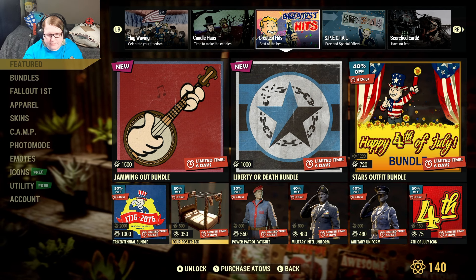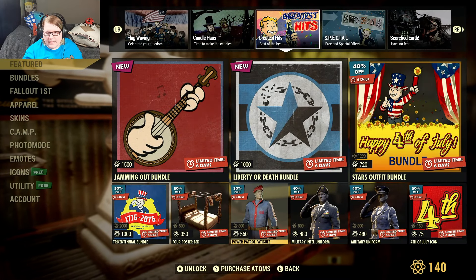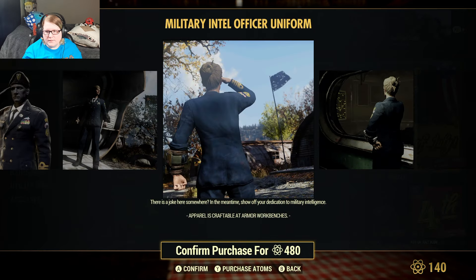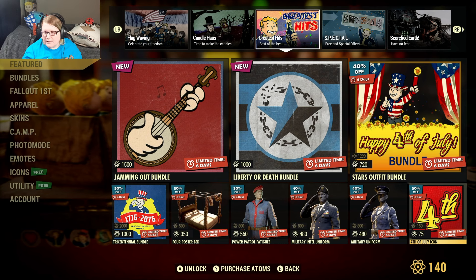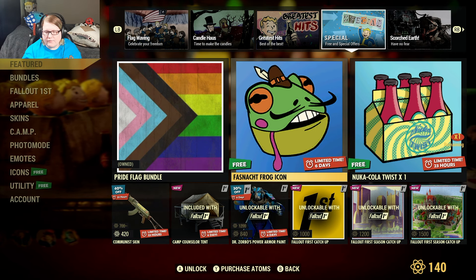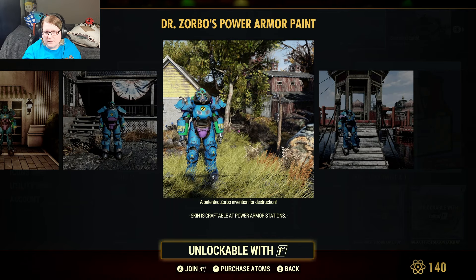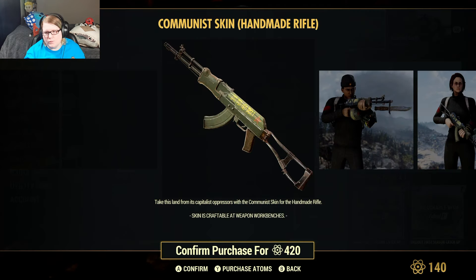The four poster bed is 350 atoms. The power patrol fatigues are 560 atoms. The military intel uniform is 480 atoms. The military uniform is 480 atoms. The 4th of July icon is 75 atoms. We also have a free Fasnacht frog icon, free Nuka-Cola twist, and the Dr. Zorbo's power armor paint is 30% off for Fallout First members at 840 atoms.